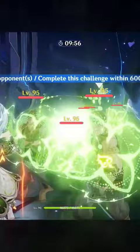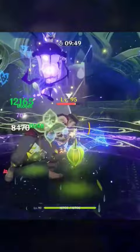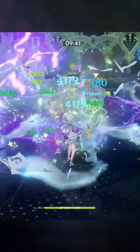First, set up Nahida's skill and burst, Barbara's skill, Lisa's burst, and Kaya's burst. For more Hydro application and Dendro cores, Barbara can stay on-field and do her auto-attacks, as Lisa Hyper Blooms the cores from off-field.